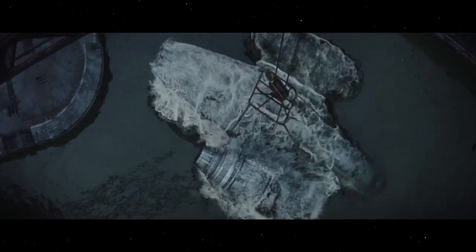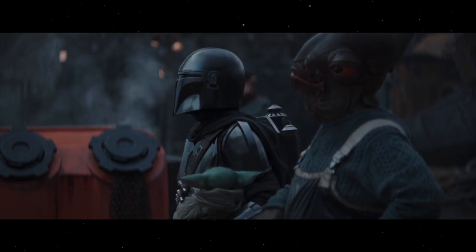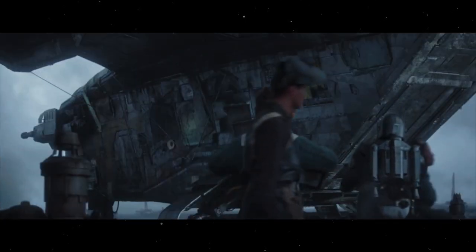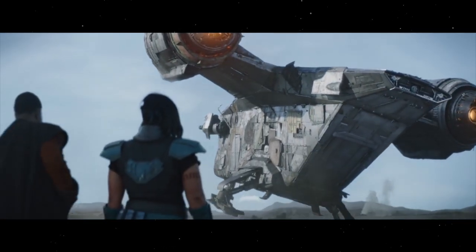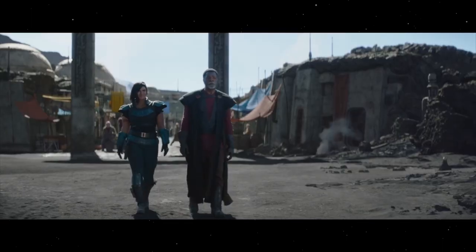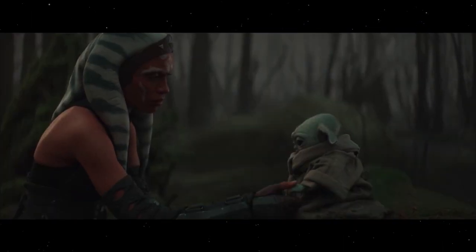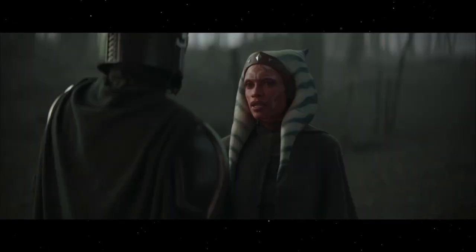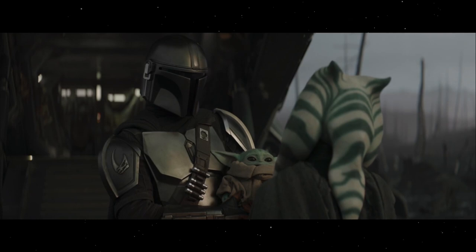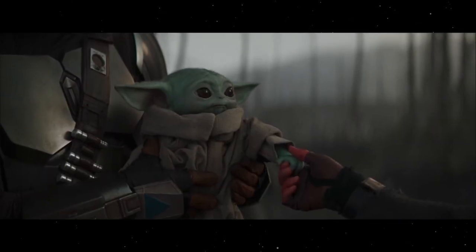After this last mishap, Mando paid a local Mon Calamari to fix up the ship, though it set him back a thousand credits and the repair job was mediocre at best. The Crest would then need a more full repair job, so Mando returned to Navarro for a full overhaul in return for helping the Guildmaster eliminate a local Imperial garrison. This would lead the Mandalorian to seek out the former Jedi Padawan Ahsoka Tano on the planet Corvus, where she directed him to seek out an old Jedi world of Tython, where Grogu could reach out with the Force and try to connect with other Jedi.